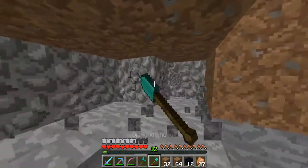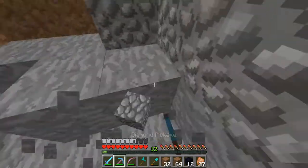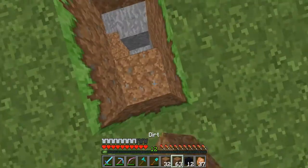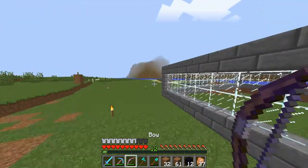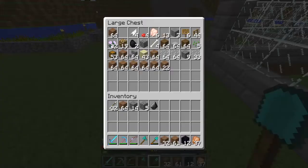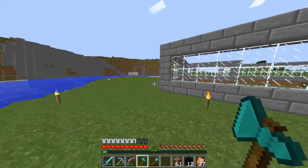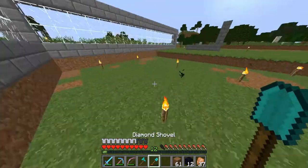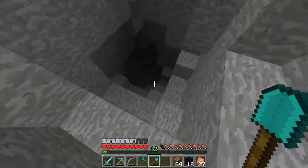There it is! Let's grab this. If you're wondering, my pick has Efficiency 5 and Unbreaking 3 — that's why I'm mining so fast. I'll fix that later. Let's hope we have some iron; we might need to check in a cave. Lucky for us there is a cave under my base which I have to explore — I believe it's right here. Yes it is! Let's head down.